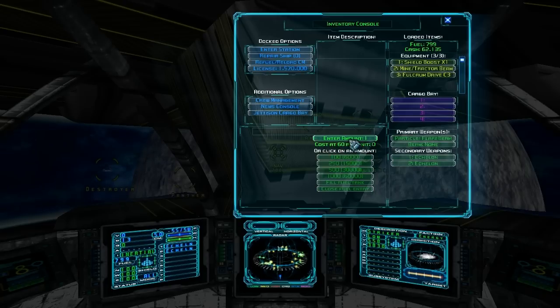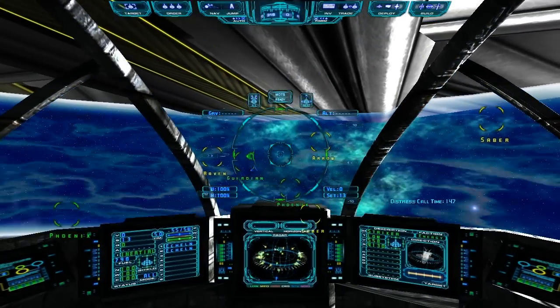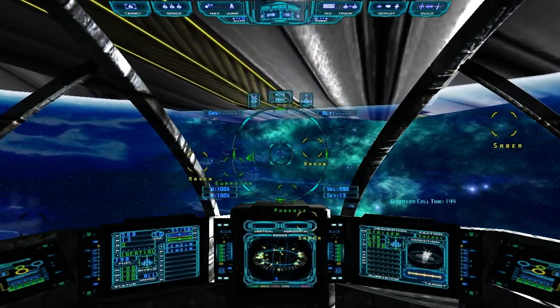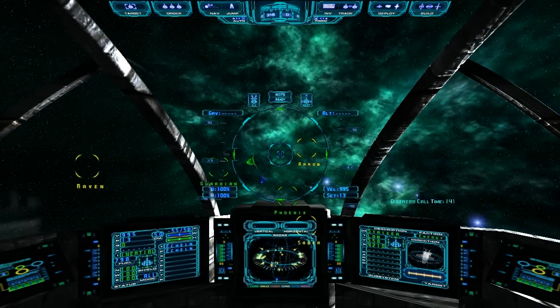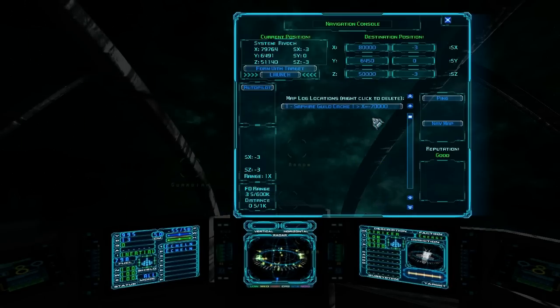You can actually sell fuel — if you enter a negative number in the fuel field, you can sell your fuel to the station. If you have the right equipment, you can harvest fuel from nebulas and stuff, so that's another good way to make money. Let's go ahead and get out of here. I'll show you what this upgraded Fulcrum drive can do. Let's go check out that guild cache — we just got the coordinates.